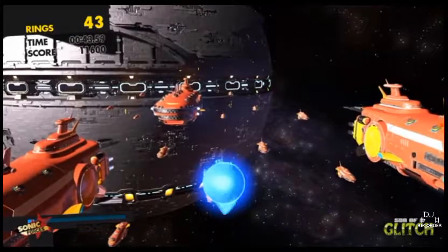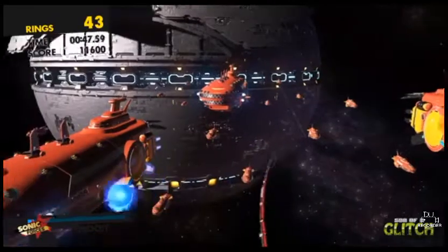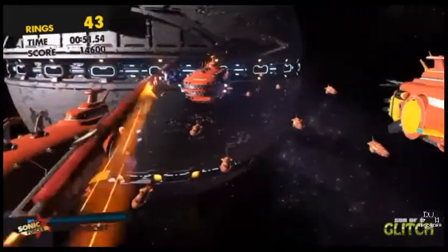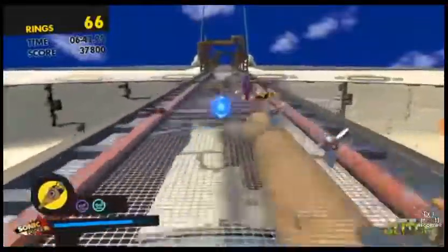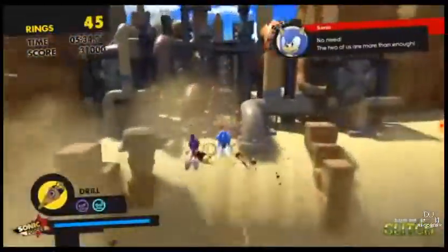But if you actually manage to pull this thing off, you can save a significant amount of time on this stage by skipping all the 2D section of it. So yeah, I don't hate myself for attempting this for three hours. I don't hate myself at all. Okay, let's move on to Arsenal Pyramid, where there's a myriad of glitches we can perform in this one stage, with the first bunch of glitches being used just to skip huge chunks of it.